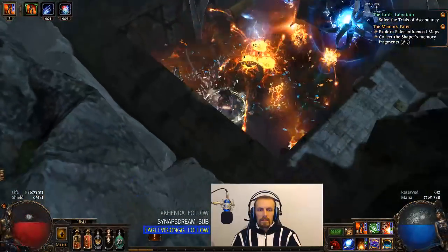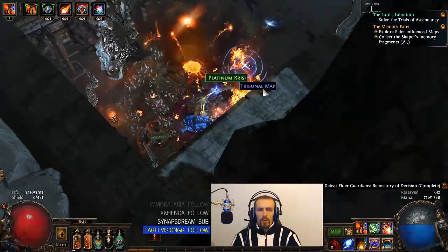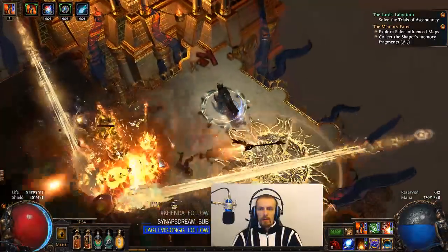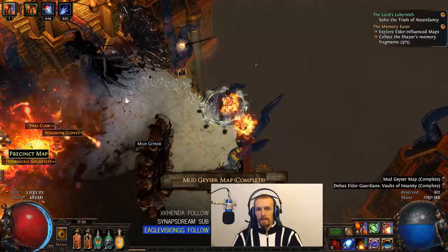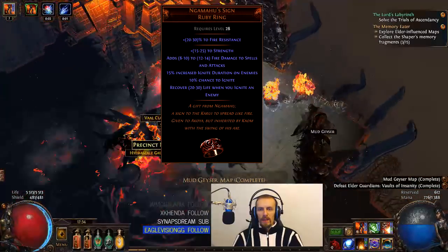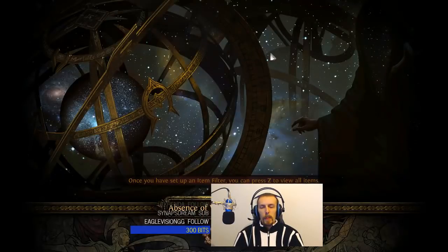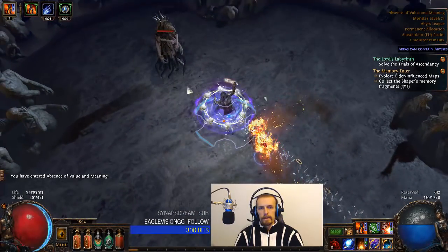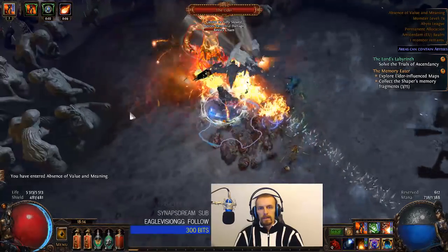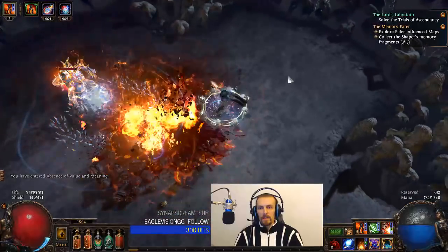I did manage to do elder in a tier 6 map. By the way, the clips you are seeing are from my stream so the quality is not the best. I'm going to talk about both build versions at the same time because they don't really change all that much. The only item I bought for the ignite build was the Nagamu Sign Ring, but you absolutely do not need it for the non-ignite build. For the most part I have been using a 5-link armor and only bought a blank 6-link armor before fighting the Eradicator, which is the lightning version guardian. So the build is pretty cheap, and ignites started fading away once I started mapping in yellow tier maps.